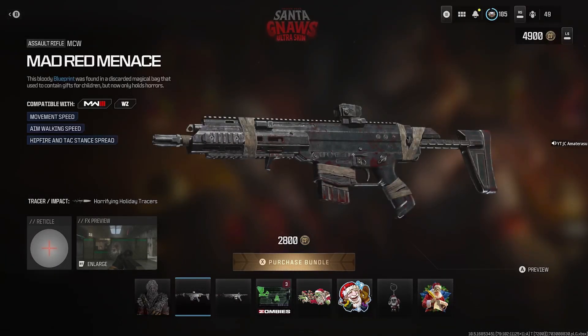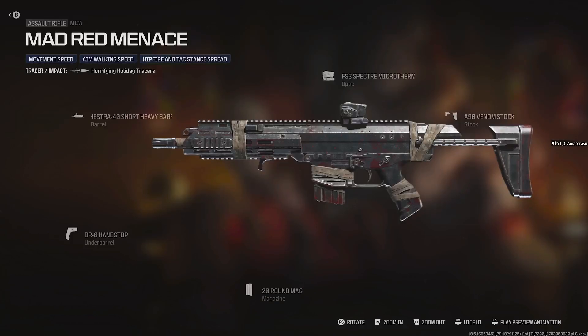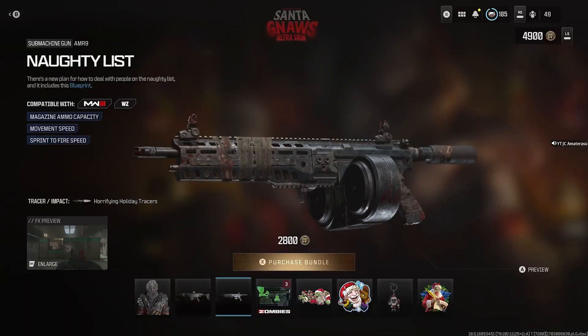Get the Mad Red Menace — it's a MCW. Movement speed, aim walking speed, hit fire, and attack stand spread. A little bloodied out camo; you know it's a zombie camo for sure. I don't really use that optic, but honestly the other attachments on this are pretty good. The 20 rounds is kind of different though.